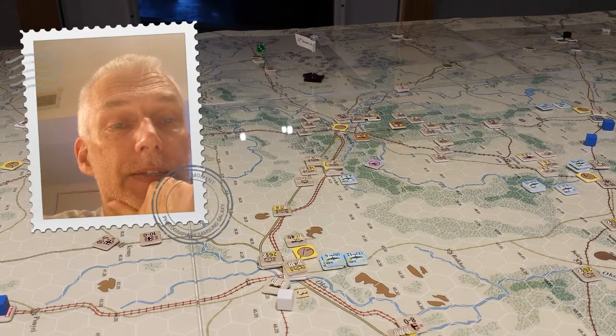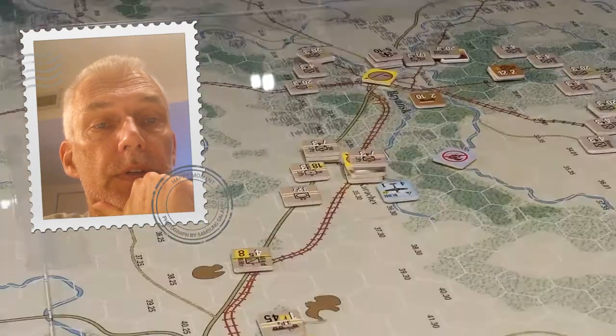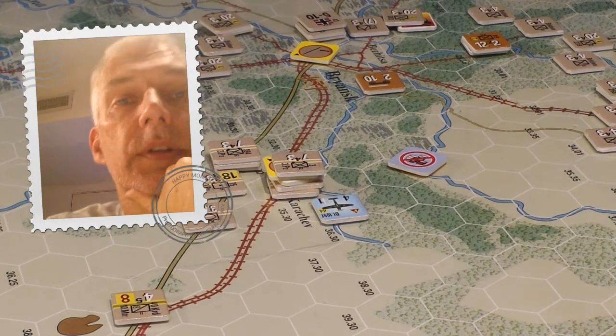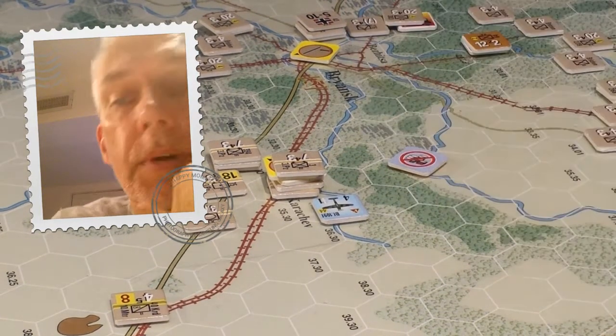So that's Bryansk in the distance. I think I can zoom in on it a little bit. We've got a wagon which needs to come off — it goes with the breakout units.